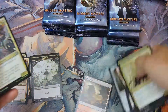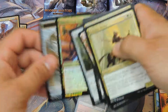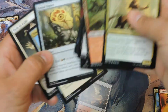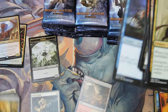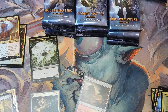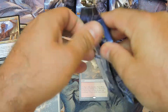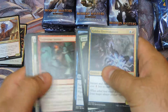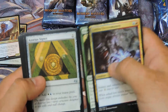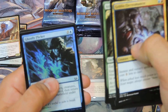There's our first fetch land, which is nice. Ooh, Path to Exile uncommon — pretty good. Blade Splicer and Airfoil as well.